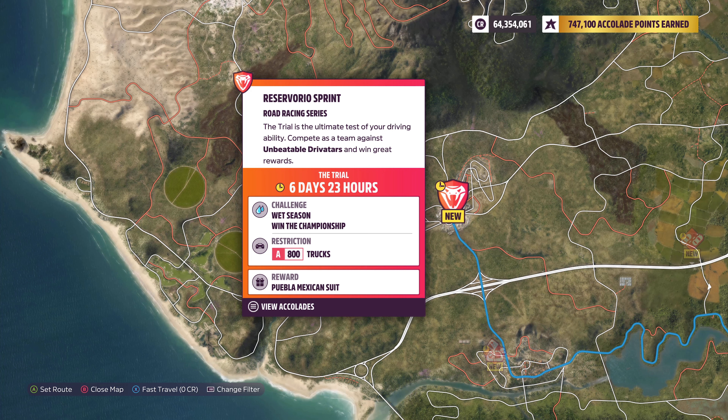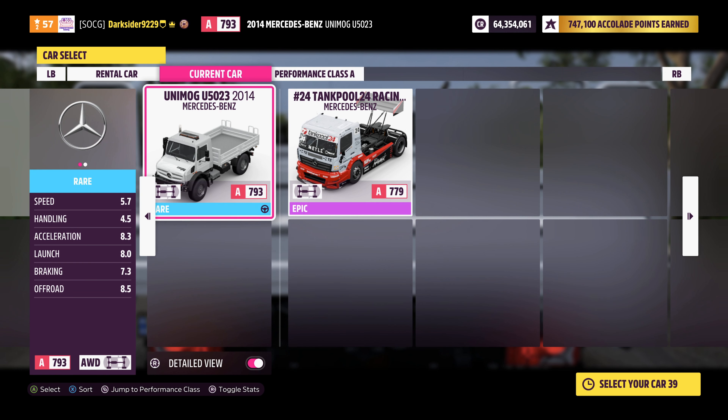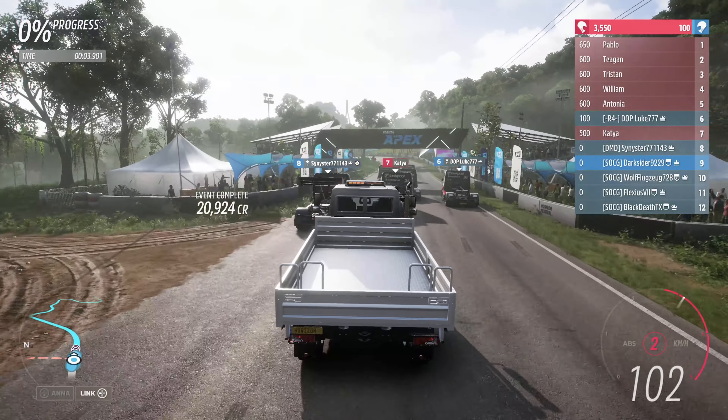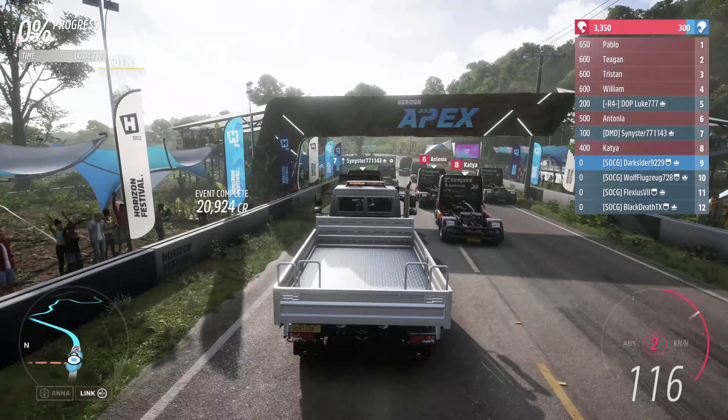Next it's time for the trial: B800 road racing in trucks for a Mexican suit. As the picture in the festival playlist shows, the Tank Pool might be the better racer out of the two available trucks. I tried to fix the constant rollover issue of the Unimog and the fact that it's 5 times cheaper — it turned out better than my previous attempt. It can still flip but at least not in every single corner. If you have the Tank Pool or half a million to spare, better get that instead for this trial.